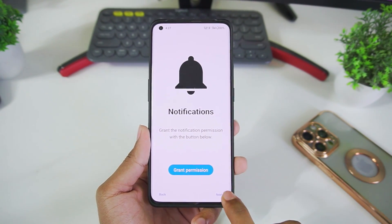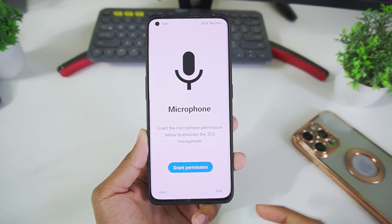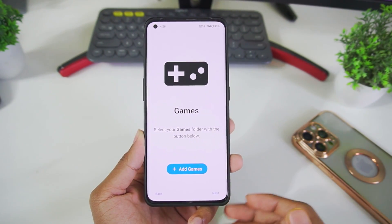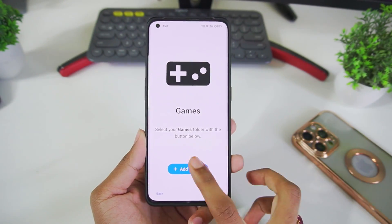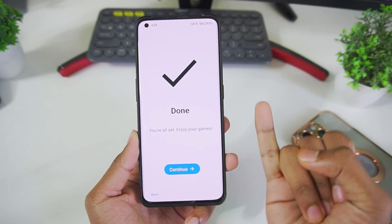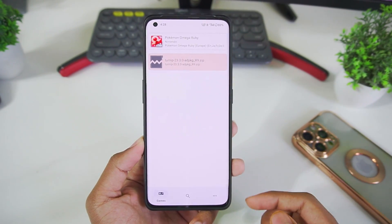When you tap on 'Get Started,' you'll immediately notice this is actually a Yuzu Emulator style UI. That's because the developers of Yuzu Emulator are also the developers of Citra Emulator — they created Citra first, then Yuzu. So Citra and Yuzu will now have a similar UI, and it also has new support such as the ability to add custom GPU drivers in 3DS emulation, which was never possible before but team Citra has now made it happen.